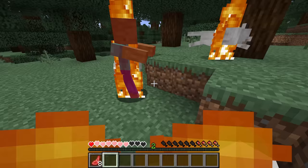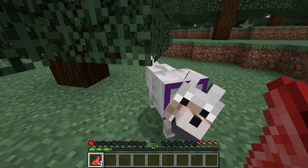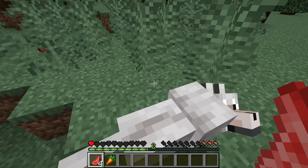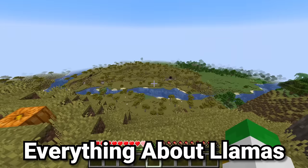If something like a zombie attacks you, all your wolves will work together to fight it. If one of your wolves gets hurt, right-click on it with meat to heal it. You'll notice their tails get a little bit lower when hurt — the tail goes back up again when you feed it raw meat.